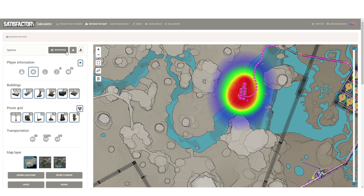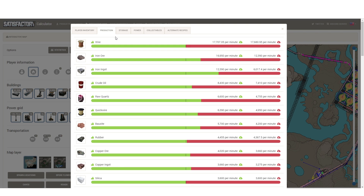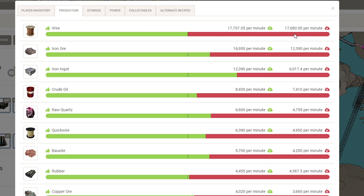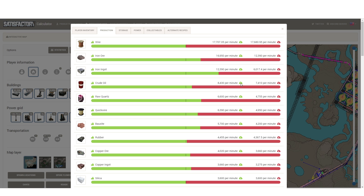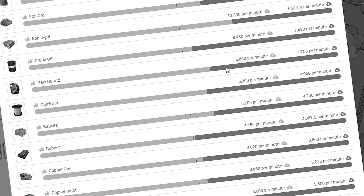But first off, there's another statistics tab here that I've never really looked at. Oh, that's me — Kibitz. Production. Oh, this is all the stuff we're producing. Oh my god — 17,000, almost 18,000 wire. That's a lot of wire, my dudes. 17,000 iron ore — makes sense. Ingots. Crude oil. I don't really know what the stats mean particularly — you guys probably know though. So lots of oil, of course. Lots of quartz. Moving on.